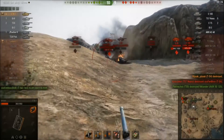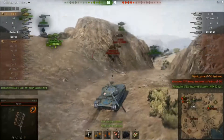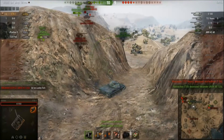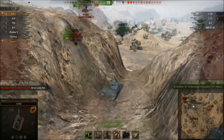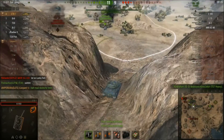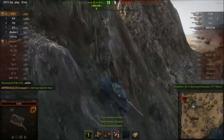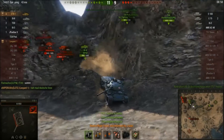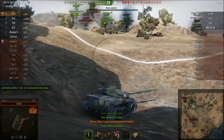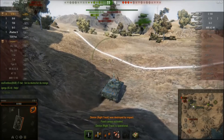Now all that's left are an E-75, an IS-3, and an E-100. There's a T-57 — some sneaky guy trying to sneak around into the base — but the IS-3 takes him out. Vanaz has to be careful — tracks take a hit and he's left on 6 health from the engagement with the T-54, but he's picked up a hefty 4 kills.